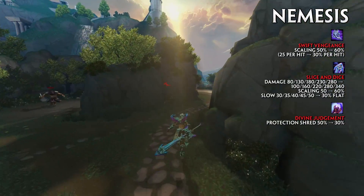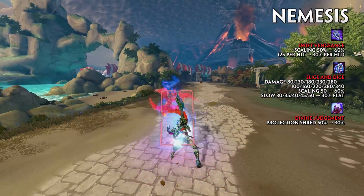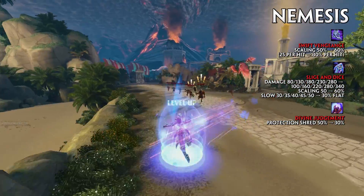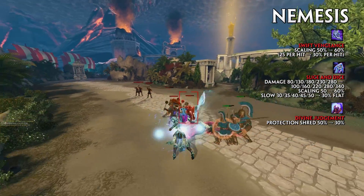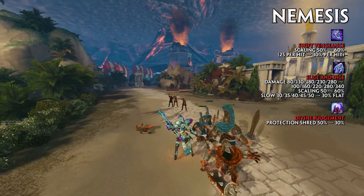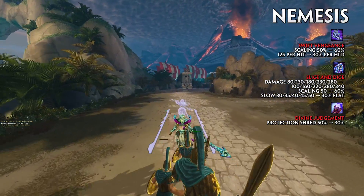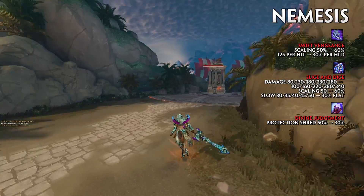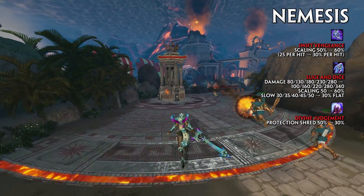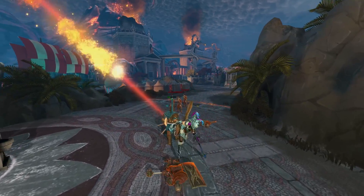Nemesis' playstyle has been adjusted to make her feel less reliant on her ultimate. Her scaling on Swift Vengeance has been increased from 50% to 60%. The base damage from Slice and Dice has been increased to 100, 160, 220, 280, and 340, with its scaling increased from 50% to 60% and the slow increased to 30% flat. The protection shred from Divine Judgment has been decreased from 50% to 30%.